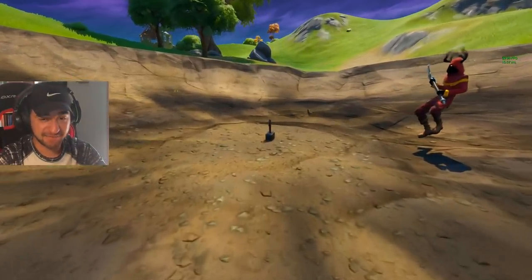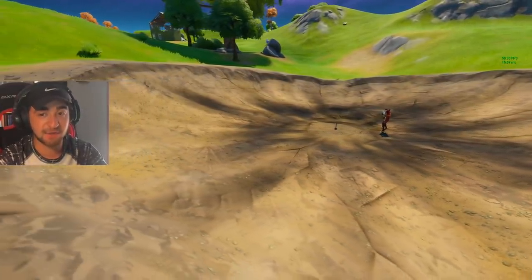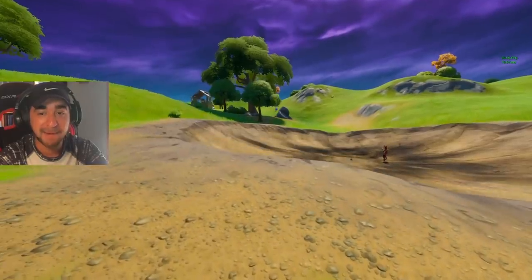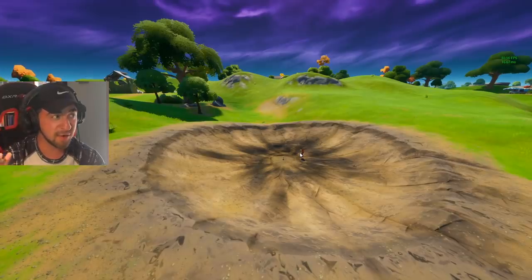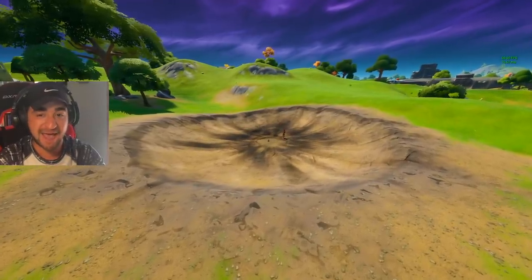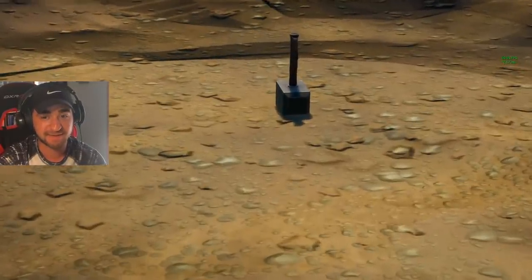There is a glitch in replay mode to go completely under the map, and that is what we are going to be doing. As you can see, if I try going down right here we can't really go through the map. So we are going to use this glitch to go under and see what this crater actually looks like from beneath the map.